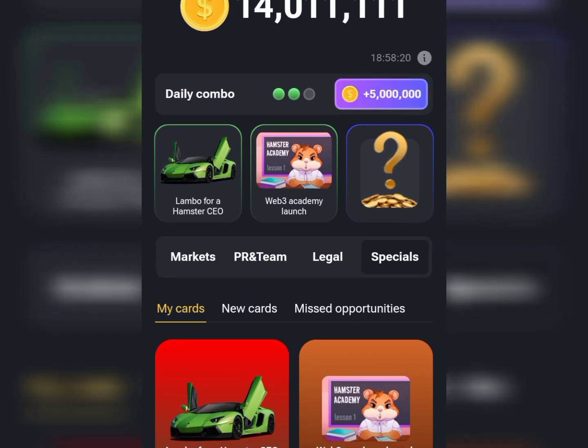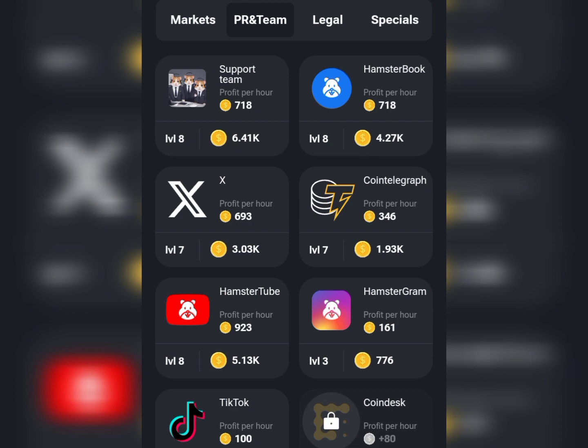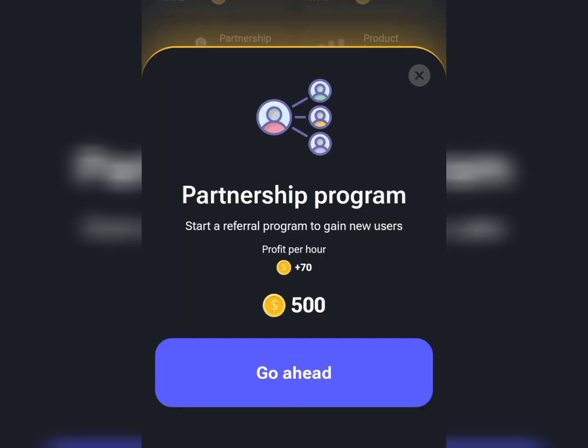To get the last card, go to PR & Teams, tap on PR & Teams, then scroll down to find the Partnership Program. Tap on the Partnership Program — note that 500 points will be deducted from your total points. Go ahead and unlock it.